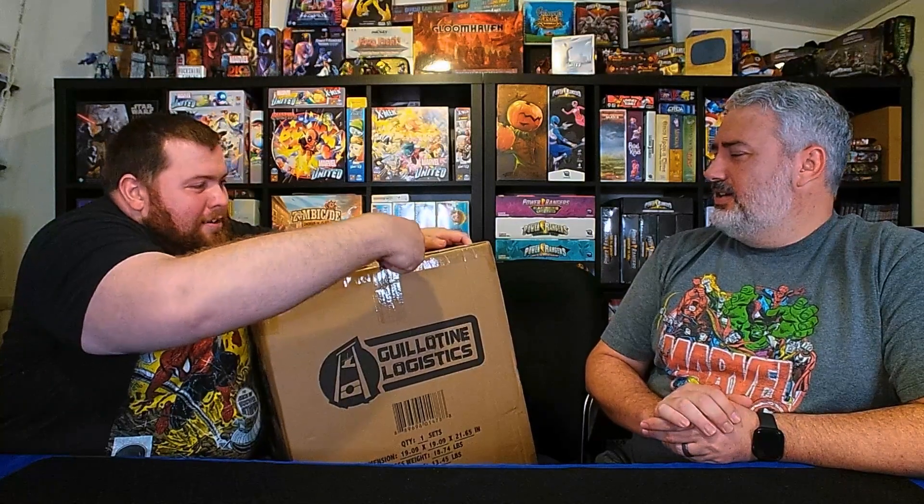If you want to open up your box, I'm not going to deprive you. This miniature was an optional buy throughout the whole campaign. There were actually two different pledge levels dedicated to getting this particular miniature. One was the Hungry Pledge, and then the other was basically the all-in that also included Galactus, whereas the original one was just the base game with the Galactus.